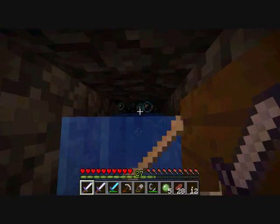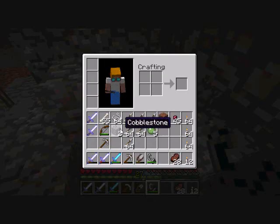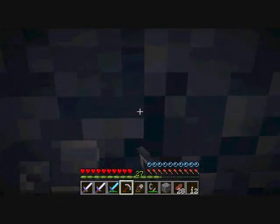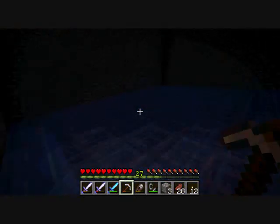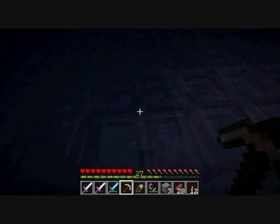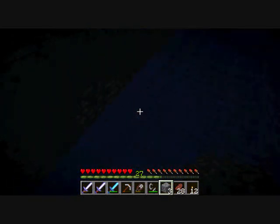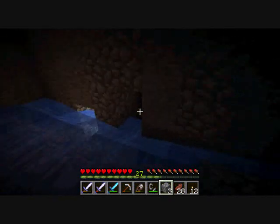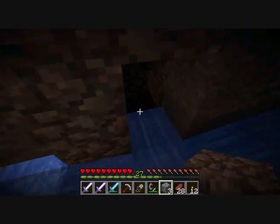The skeleton spawner is pretty simple. I put fences here because the water acts like the fence is one block high, but the fences are actually one and a half blocks high. So when the mobs hit the ground, the most water they can go through is half a block, which isn't enough to slow them down and keep them from taking damage. I was having problems with skeletons not taking damage, so they just come down here and get pushed into there.